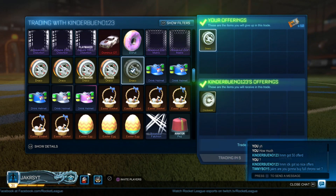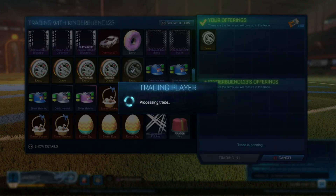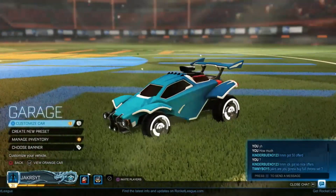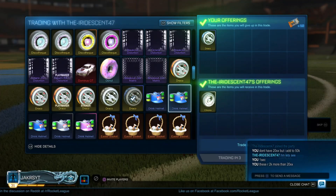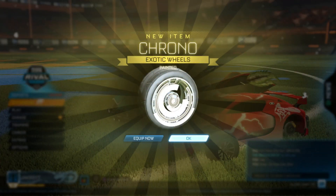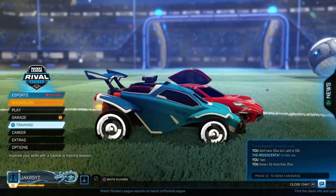The first trade was for the Titanium White Clockwork wheels. I paid Black Dracos and 50 keys, which may seem like a huge overpay, but at the time these wheels were worth about 70 to 80 keys and have now dropped to about 40 to 50 keys. So I paid about 60 for the Clockworks. I also paid about 65 to 70 for the Titanium White Chronos, which in my opinion are a little bit better.